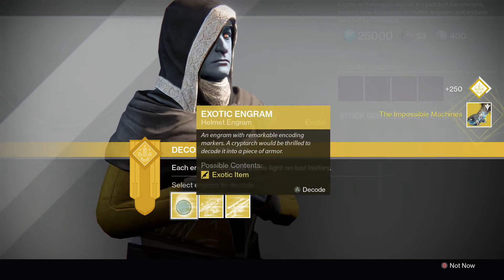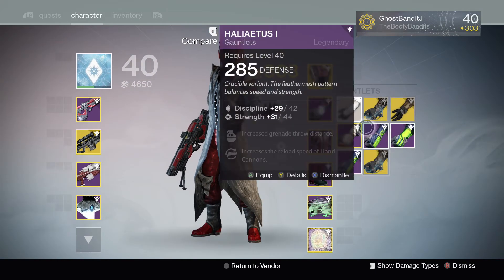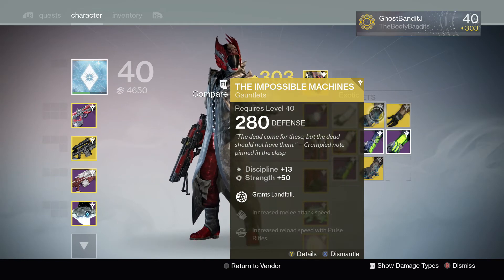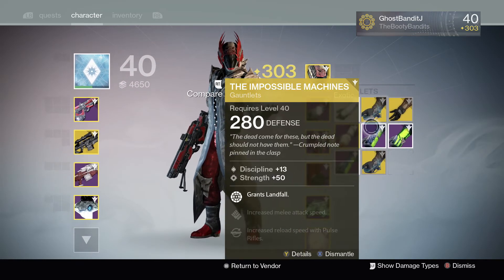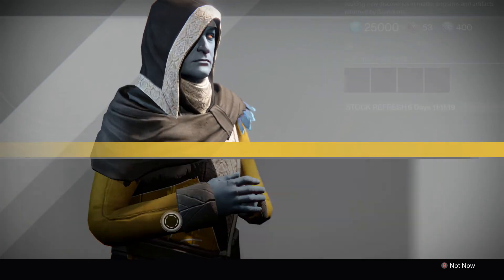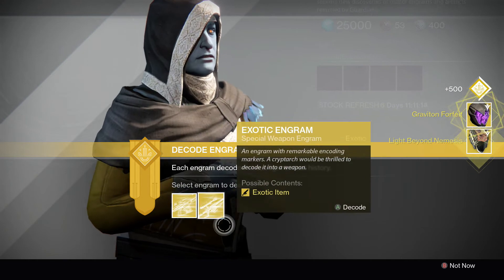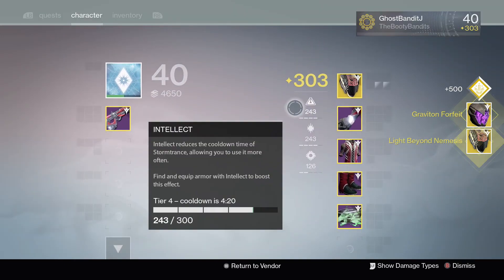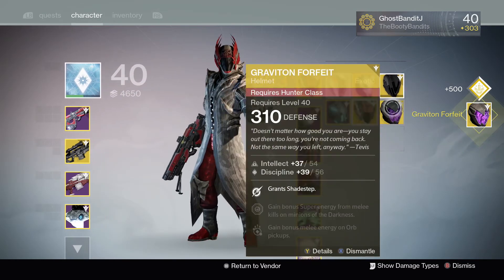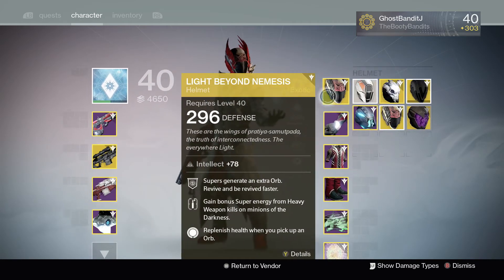Starting with armor pieces — doing the gloves, Possible Machines. I got it — 310! That is amazing. I'm going to replace the ones I bought. Now let's go to the helmet — Nemesis helmet and the Graviton Forfeit. 310. 310. Jesus. Yo, that is luck right there man.